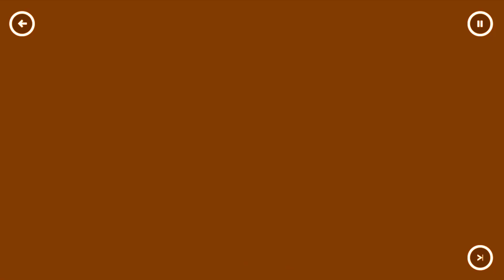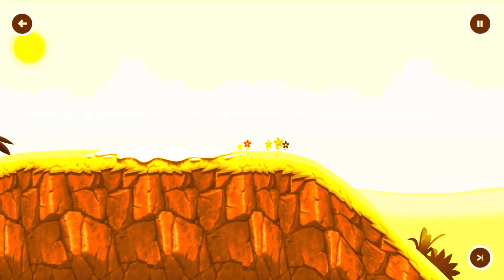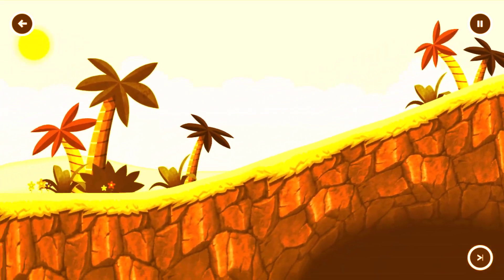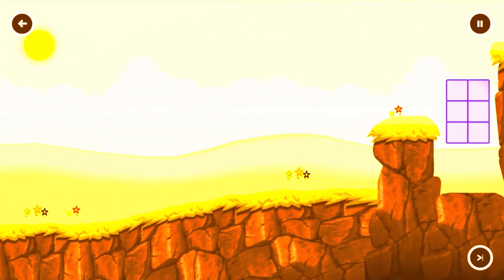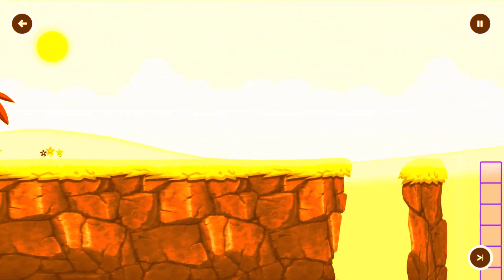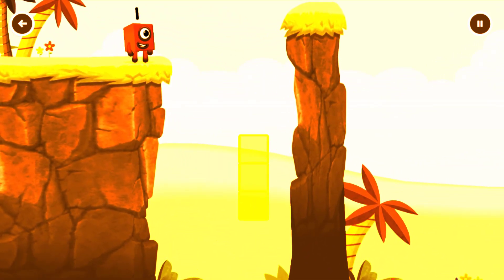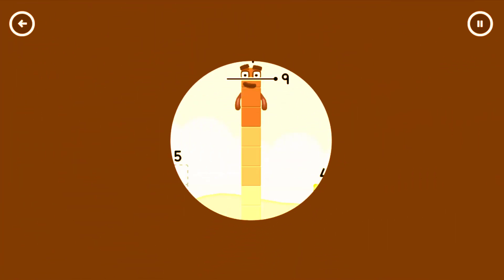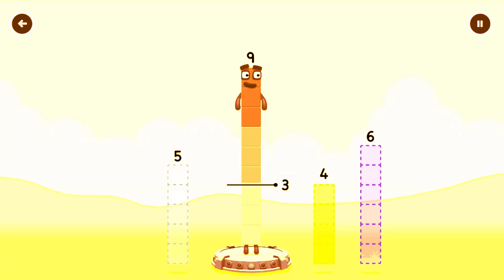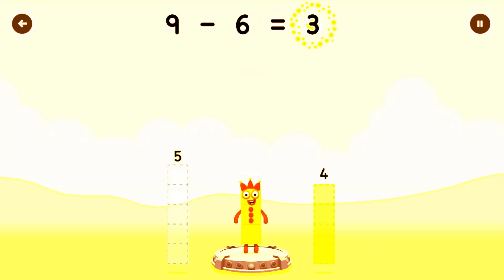Numberland! Tap to solve the puzzle. Take number blocks away from 9 to leave 3. Is it correct? 9 minus 6 equals 3.